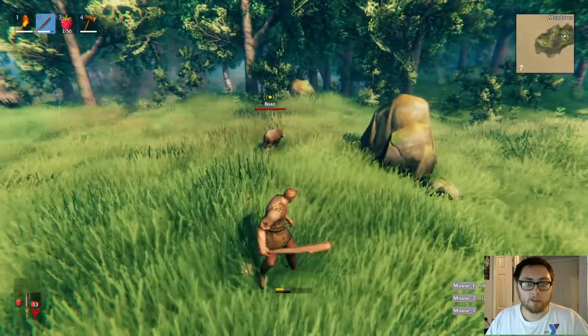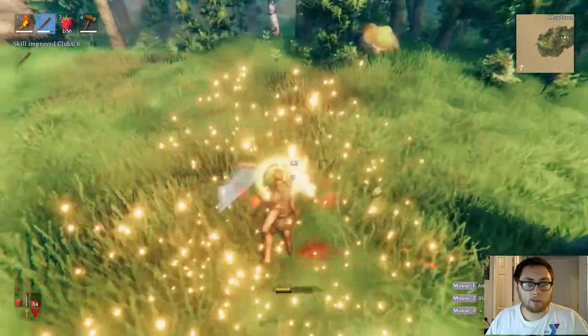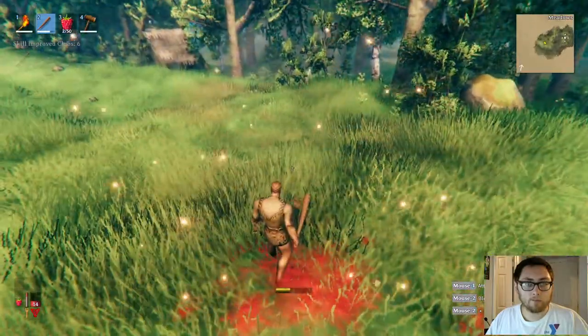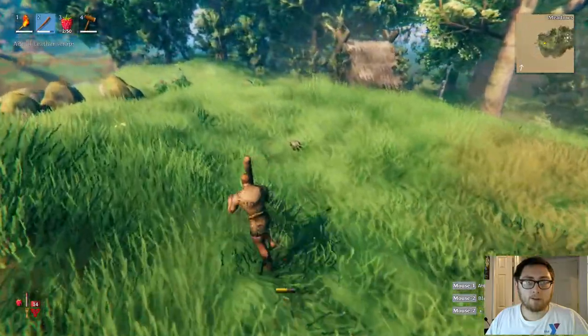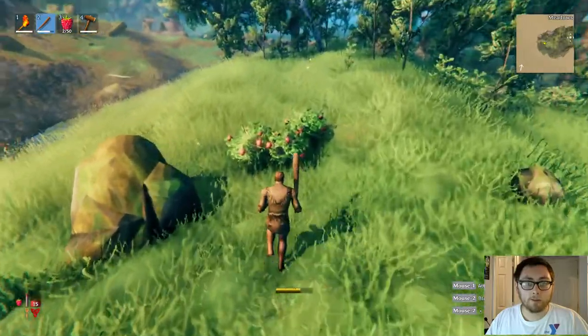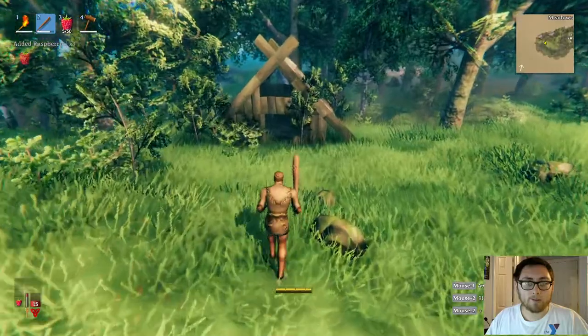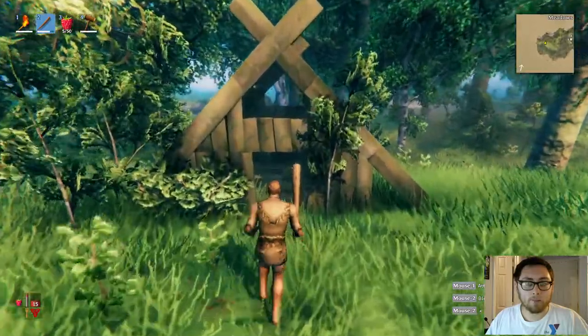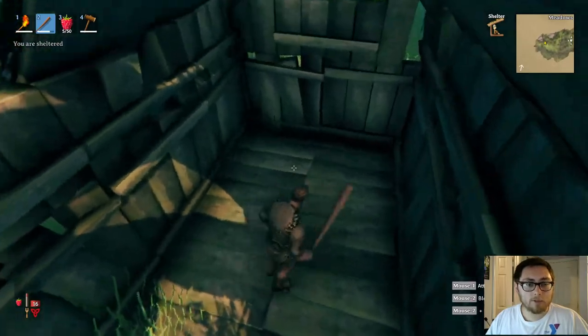Sneaking actually uses stamina too, so you've got to be careful. You don't want to lose all your stamina because you won't be able to strike. Occasionally throughout the environment you'll find these little houses, and inside houses is usually where beehives are at. Be careful if you're not ready to attack from a distance or attack fast enough to destroy the beehives.